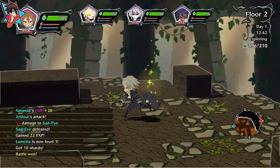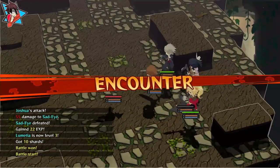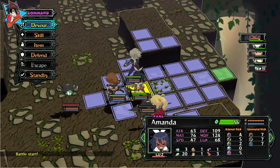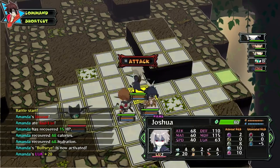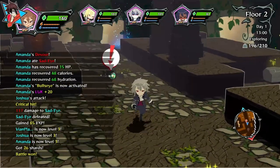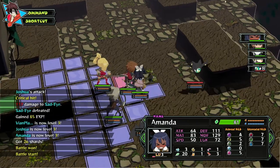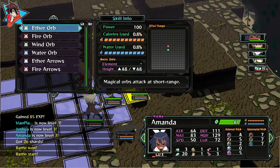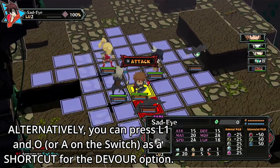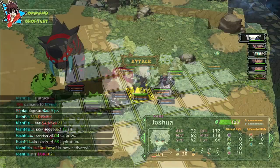Doing so will replenish a bit of your HP, calories, and hydration. To do this, simply lure enemies into groups and, while in battle, have the desired unit that needs nourishment head for a fallen enemy and press the triangle button. This will call upon the menu of actions you can do while in battle, one of them being devour. Select that and watch as your unit munches and heals up. This is especially helpful when dealing with tough opponents like the Argon rulers — the bosses in this game — as they come with a couple of mob units with them.